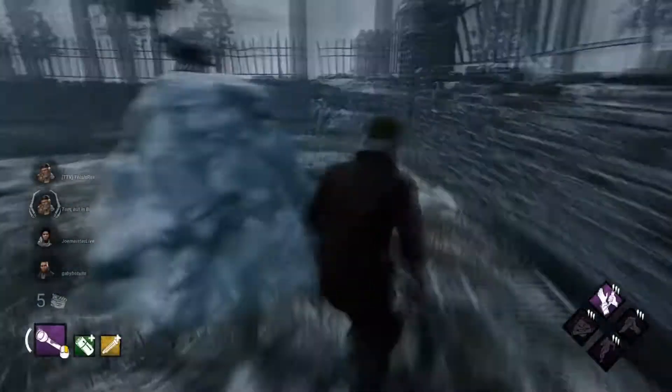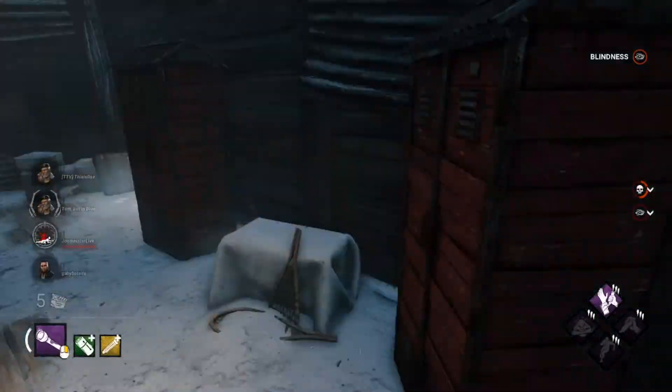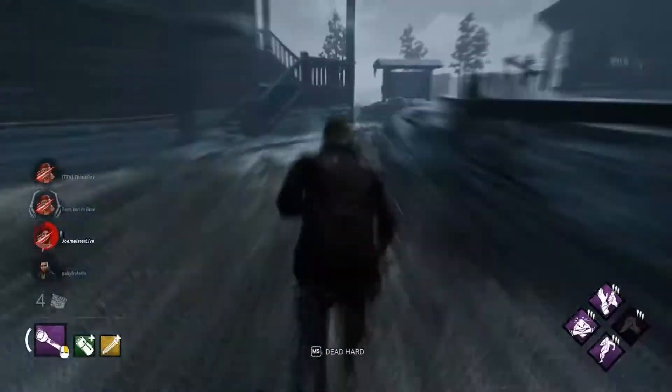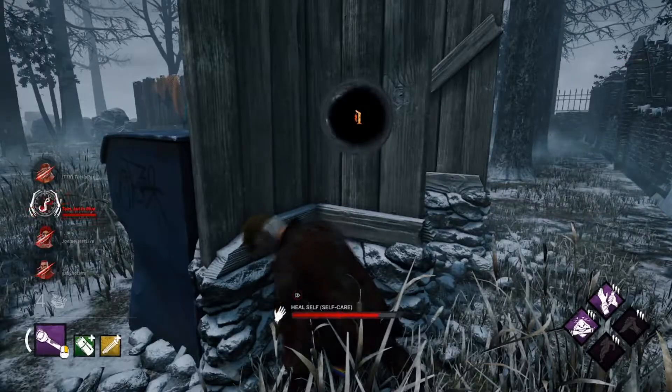Once you're in a match, make sure you hide in the corner of the map the entire game, and switch it up every once in a while. Hide in the locker so those pesky information perks don't get ya. And if the killer does somehow manage to find you and hit you, you got that sweet, sweet Self Care on deck.